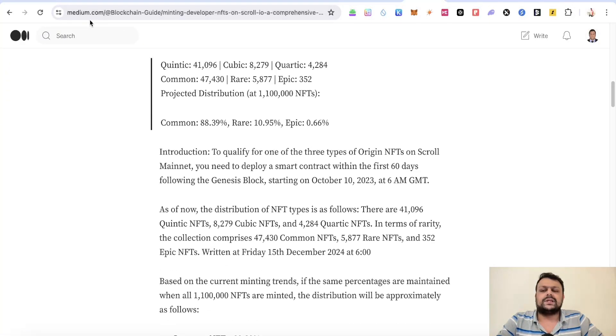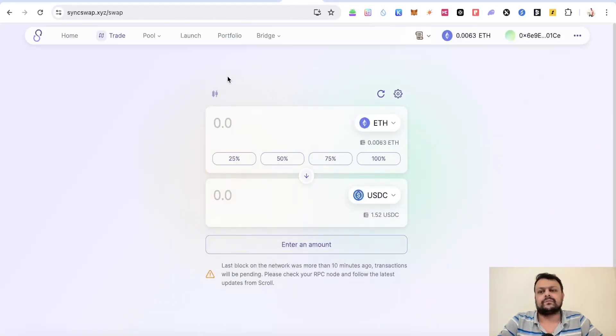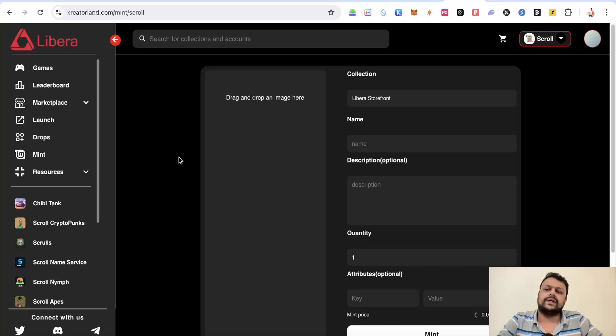Medium has published an article about minting NFTs on the Scroll network. Please note that the developer NFT minting is already over — you will need to wait for the next tranche to mint the developer NFTs, which are like the Scroll OG NFT collection. In order to have a contract on Scroll, I would suggest going to Creator Land, recently called Libera.